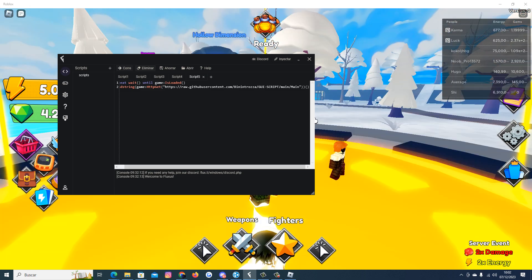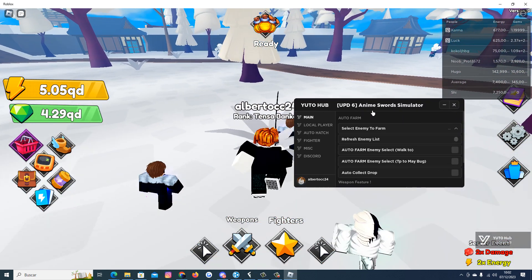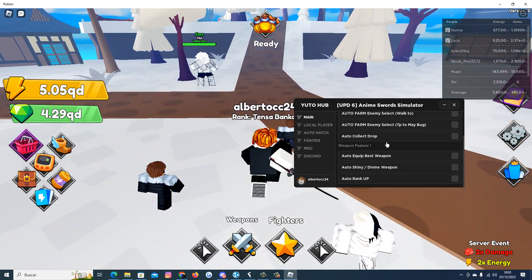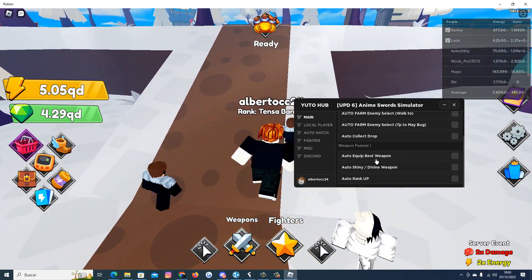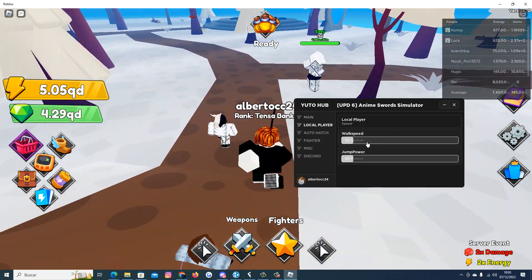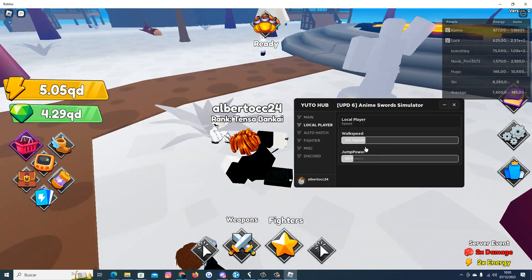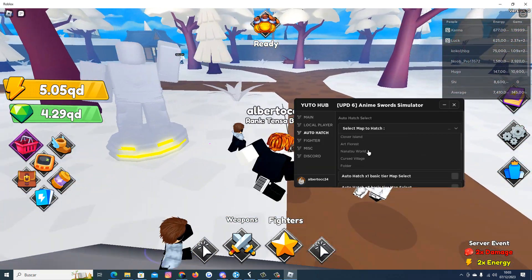Paste your script, inject and run. And here we have the script. As you can see, we have main features which are the auto farm, auto collect, auto farm enemy, auto equipment, auto shiny, and auto run cap. We also have local player features which is the walk speed, and we have the auto hatch here.